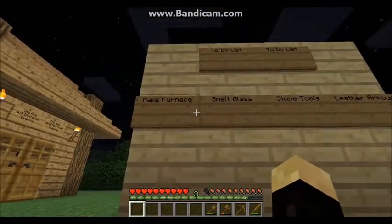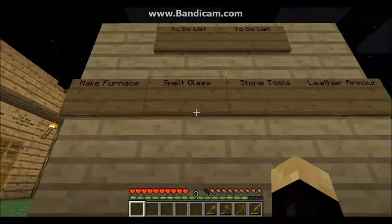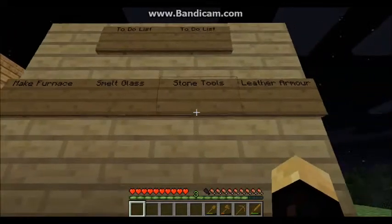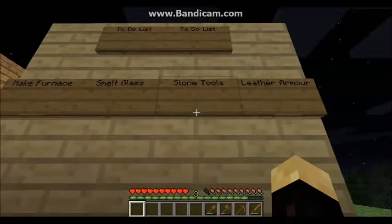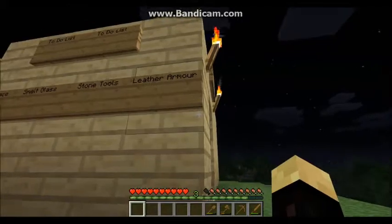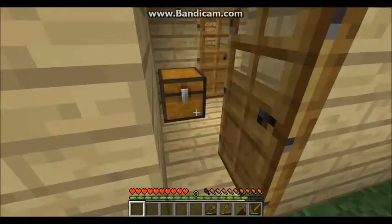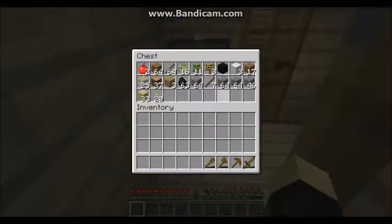The next thing you'll notice is there is a to-do list on the side of my house. For this episode I need to make the furnace, smelt sand for glass, make stone tools which is an upgrade from wooden tools, and I need to get some armour for protection — the easiest solution for that is leather armour.